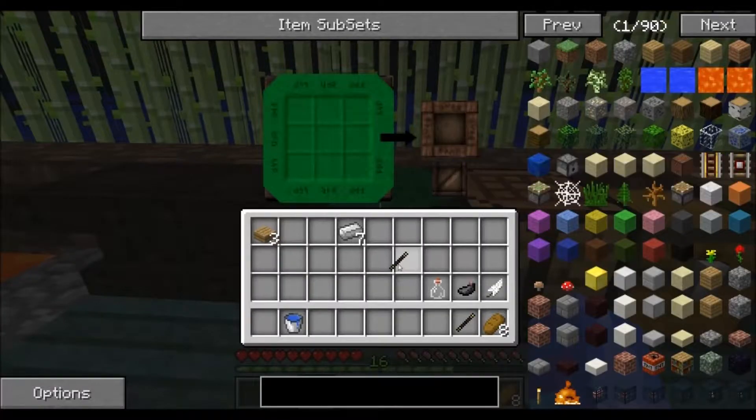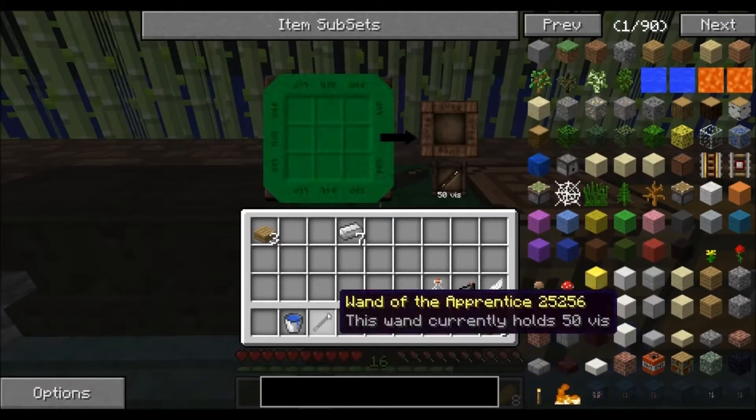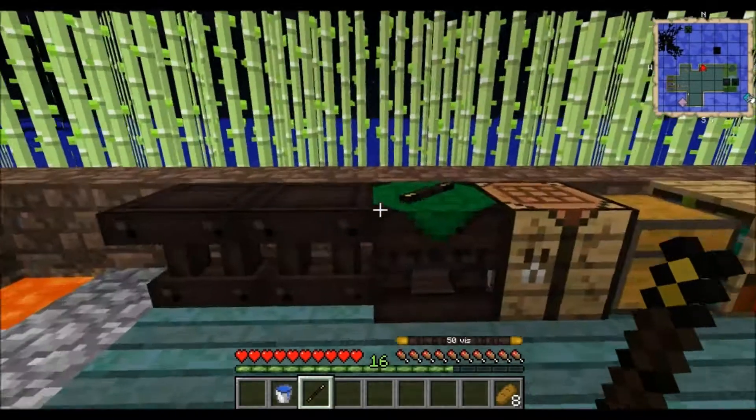Don't worry, you can get your wand back if you just take it out — it takes the wand off the table. I have two wands and I recommend you make two as well, so you can keep one on you for magic and one to craft.